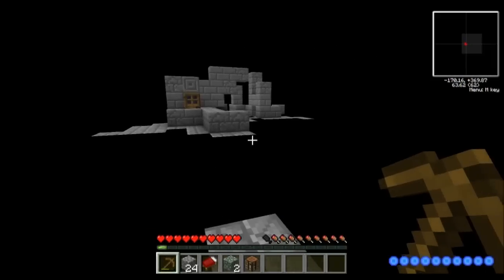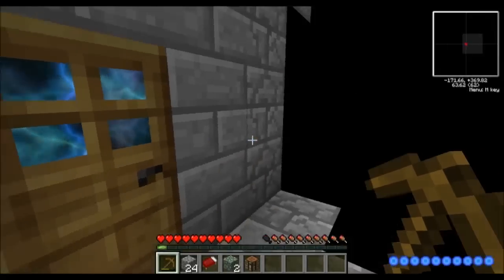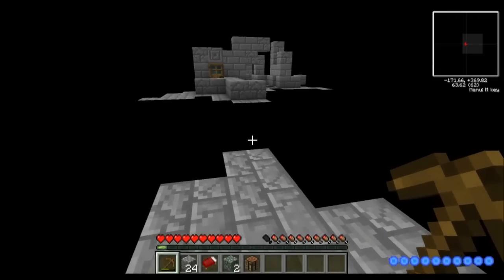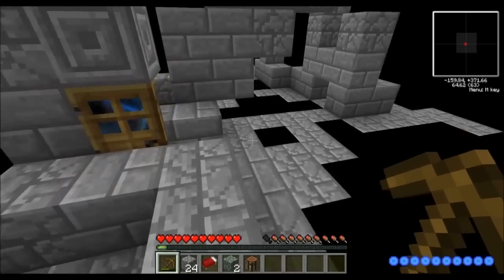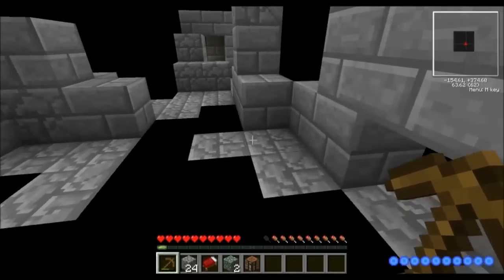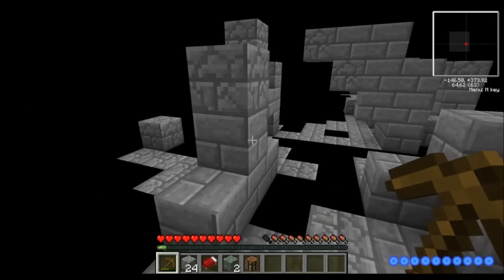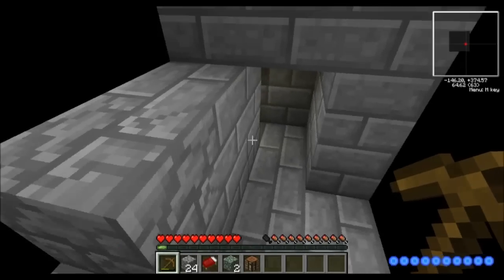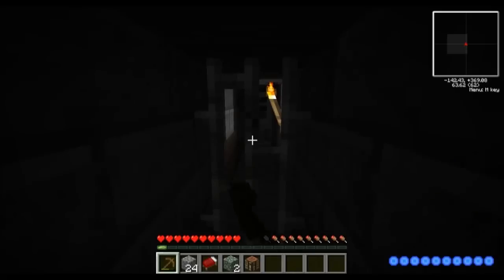It should be noted that a wooden door means you're getting closer to the overworld — to our reality — while any iron doors you see mean you're getting further away. It is entirely possible that if you keep going down and down, you'll get lost. I understand there's some rather freaky stuff down here if you allow yourself to go further down.